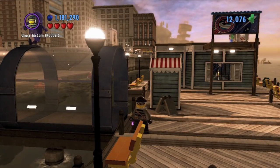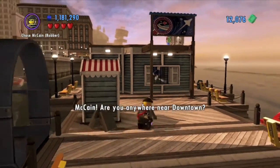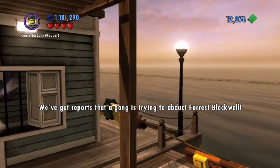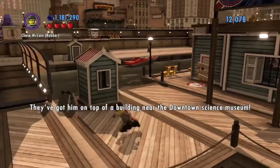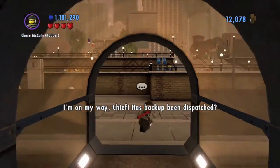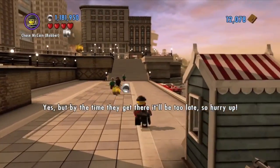Alright guys, we're back with Chapter 8, The Rescue. The Chief's going to be yelling at us. We got reports that a gang is trying to abduct Forrest Blackwell. They've got him on top of a building near the Downtown Science Museum. I'm on my way, Chief. Has backup been dispatched? Yes, but by the time they get there, it'll be too late. So hurry up!